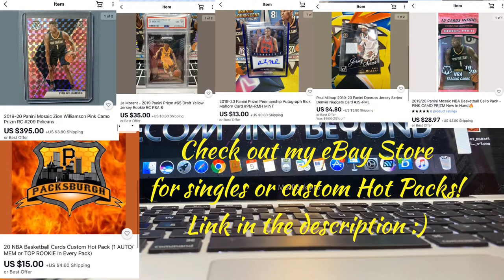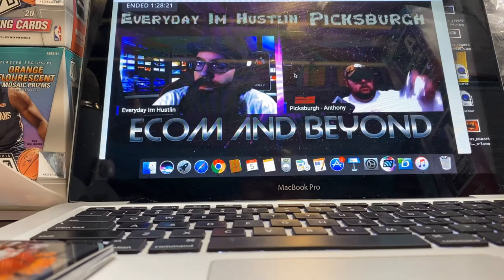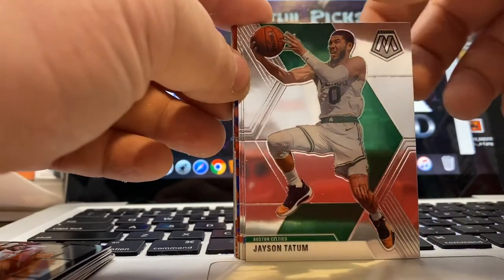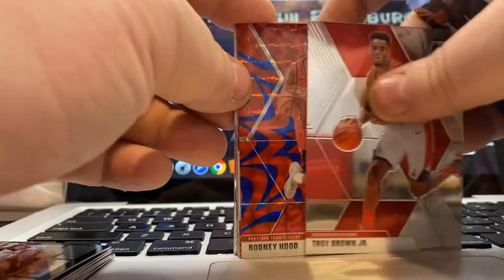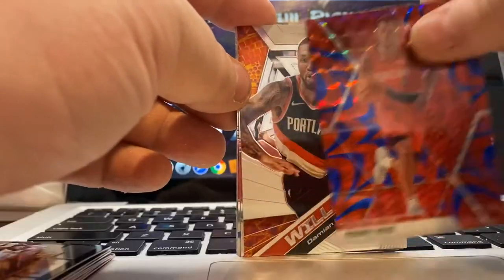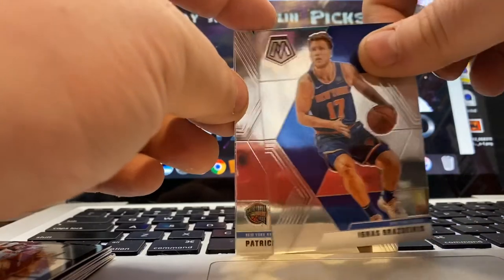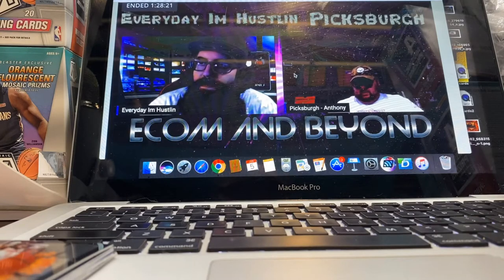Next pack. Tatum — a little bit of crud on there, came right off though, so that's good. Seth Curry, Dude Brown, Troy Brown Jr., Rodney Hood Blue Mosaic — would have been better if he was still a Cav. Dame Lillard Will to Win, Ignas Brazdeikis, Patrick Ewing Hall of Fame, and we got a Quinndary Weatherspoon. All in all, that pack was sort of Doodoo Brown.